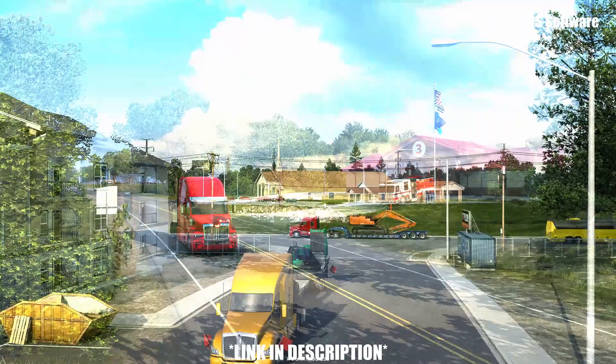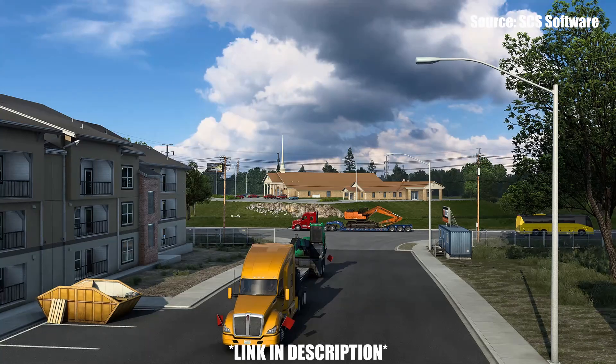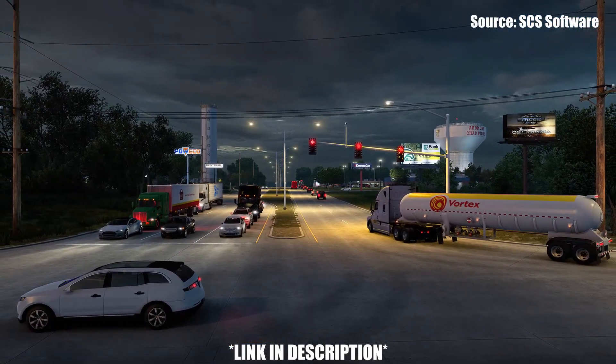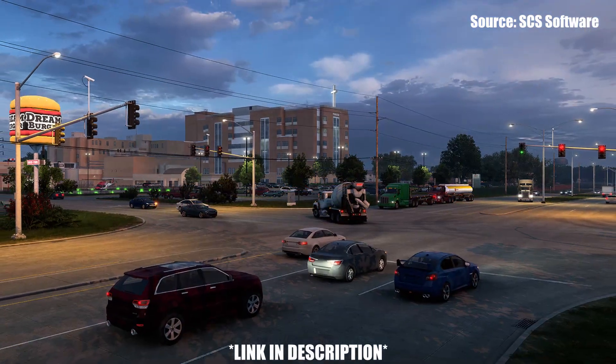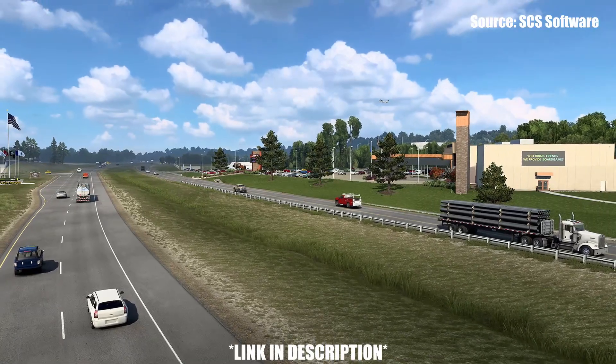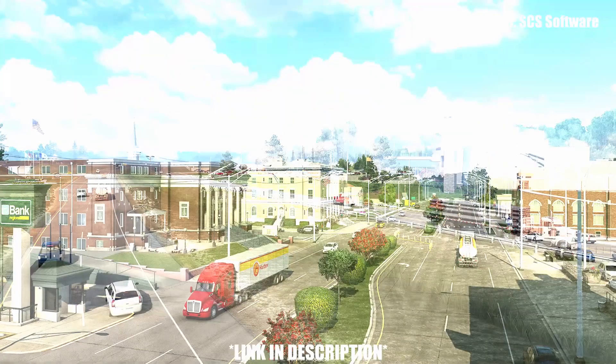Each of those 4 cities, or towns however you want to call it, offer their own unique charm along with their own taste on the commercial and industrial realm within American Truck Simulator. On the settlement side, there are 3 that are highlighted within this blog post: Boise City, Shamrock, and Cushing.